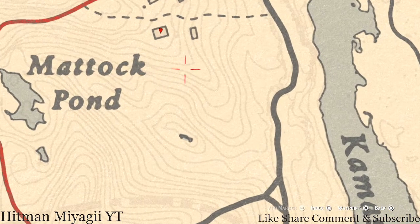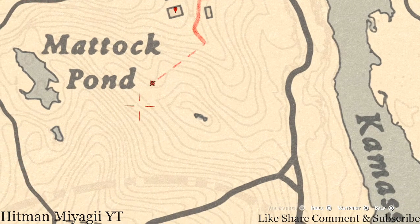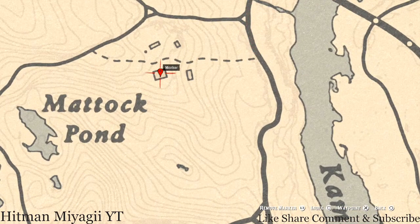There's a bush I want to tell you guys about next to the word 'Pond' on the map — right about there — which is a Creek Plum Flower. Come over to this location and remember to look for the bush and not a single flower. Inside the next house, this marker is a Tortoiseshell Comb on the dresser with the mirror.